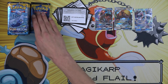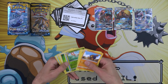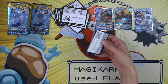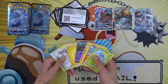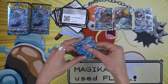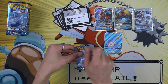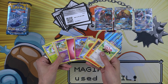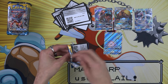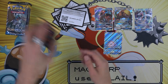We need that ultra ball though. Now, again, Sun and Moon boxes typically you would be looking at four GXs, a full art GX, and one to three of the wild cards — which are the hyper rare GXs, the full art trainers, and the gold border secret rares. Lapras GX — second Lapras of the box. Here's our full art. We're almost halfway through and we've already hit a lot.